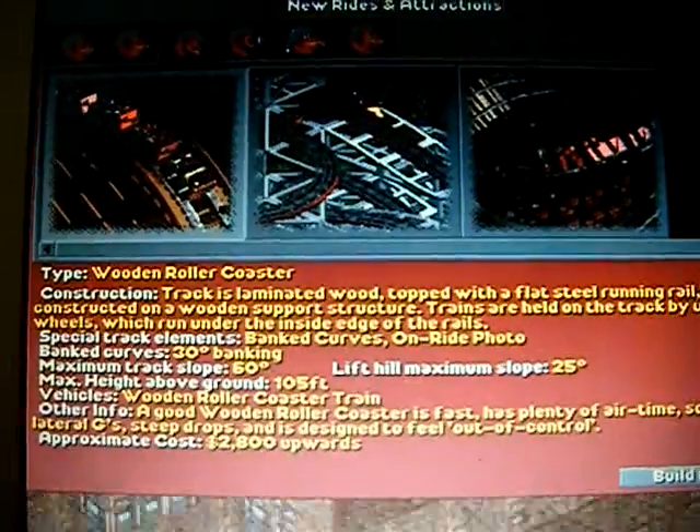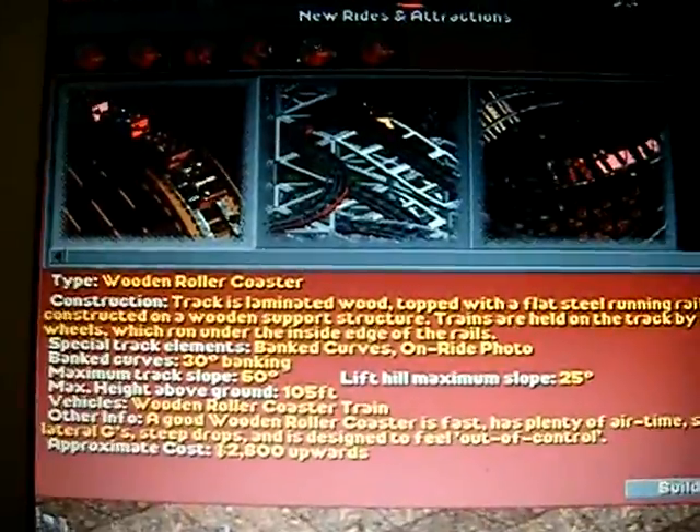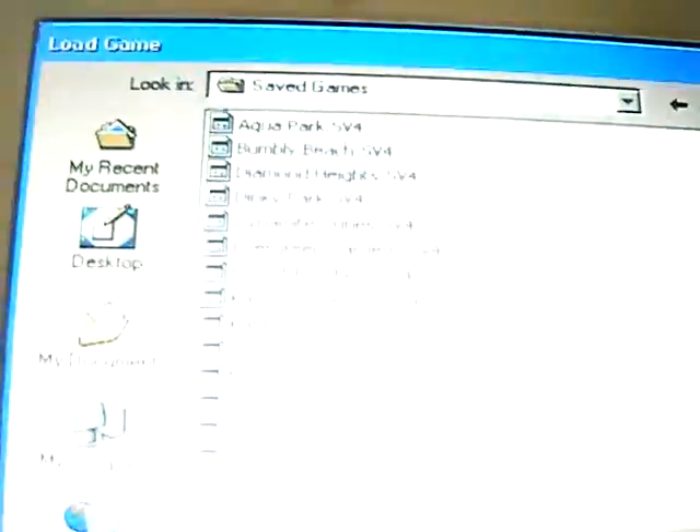That should be really all you have to do. After you research the info kiosk and the drink stall, I think the first rollercoaster you get is a steel rollercoaster, so that's good. Anyway, let's go look at my saved game.